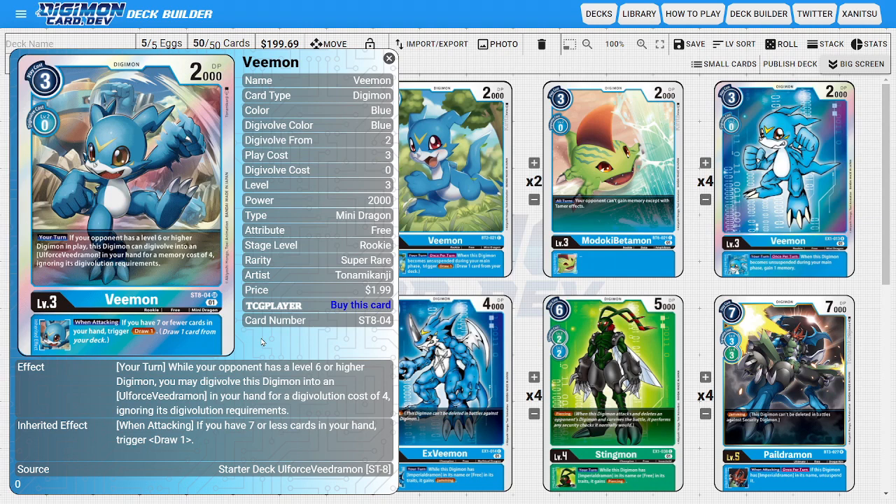The last rookie of the deck is going to be four copies of V-Mon from the All-Force starter deck. We aren't really going to be using its top ability to warp into an All-Force, although you could. What we're using this card for is its inheritable ability where when attacking, not limited to once per turn, if you have seven or fewer cards in your hand, then we get to draw one card, acting as more consistency and draw power for the deck as we try to go into our higher stages quickly.